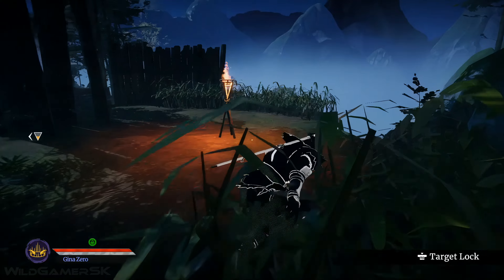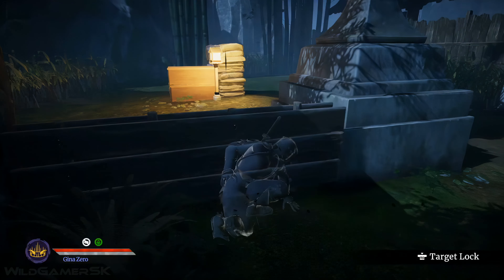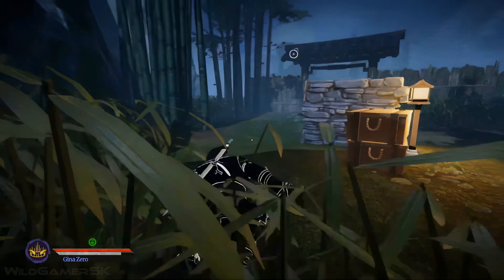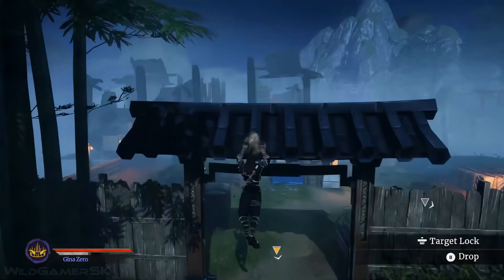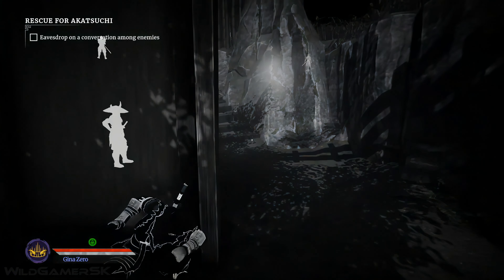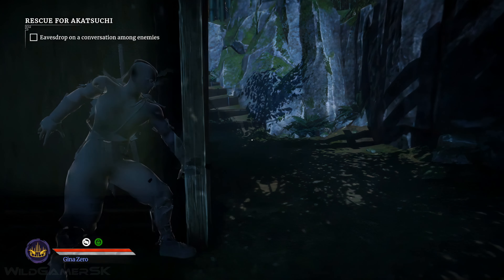Jump, double jump, use shadow leaps and dashes, hang and climb from ledges, use covers to hide from enemies' eyes. And, of course, use the shadows. Be creative and find multiple ways to get through the enemy lines, like a true Aragami.